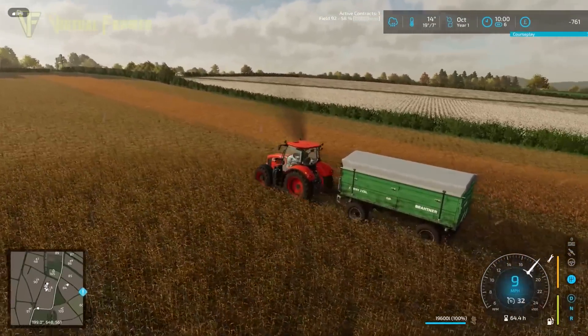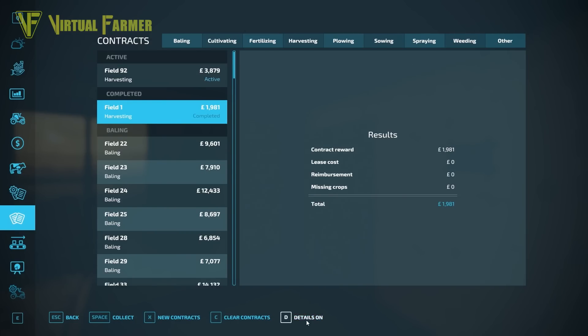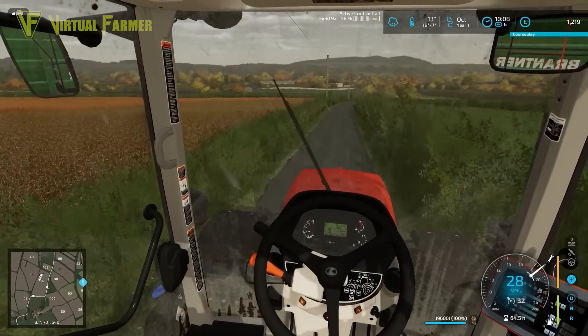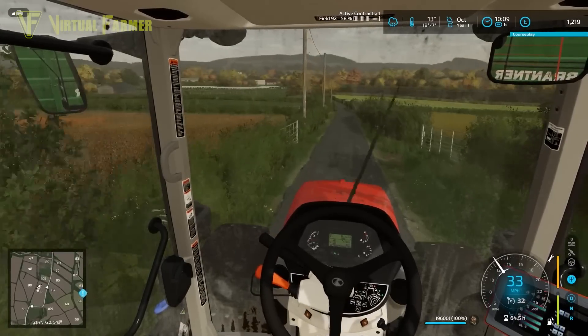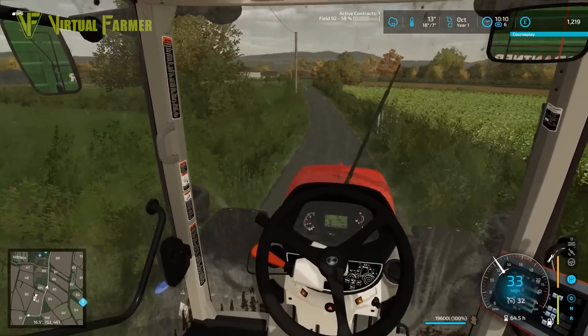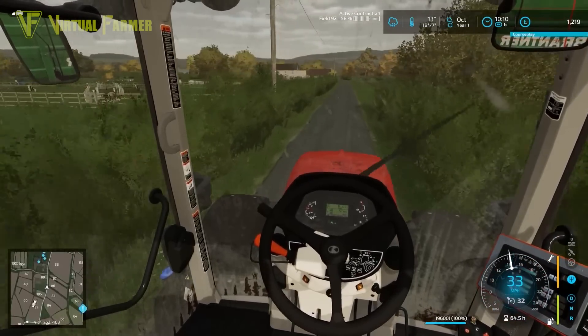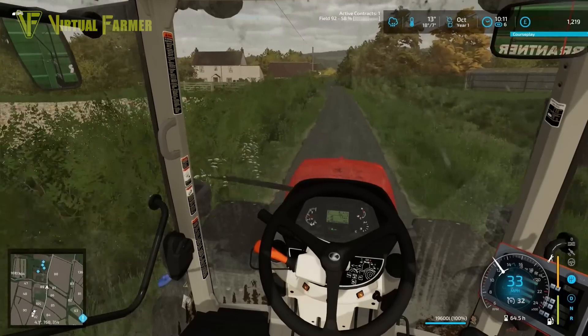I went back and checked — yes I do have a field one harvesting contract that was completed and should give me 1,981. So we'll collect that and should have a little bit of money in the bank. The interesting thing is: if you complete a contract, don't save your game and move on to the next day without redeeming it first, because sometimes they have a habit of disappearing and you get left out of pocket. That's not ideal when you're doing contracts just to survive in a start-from-scratch game.